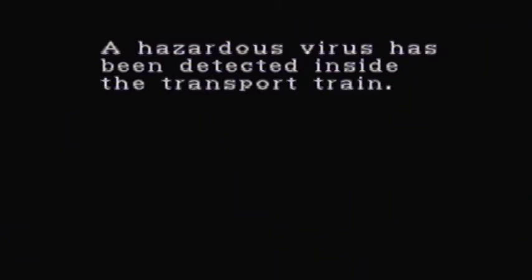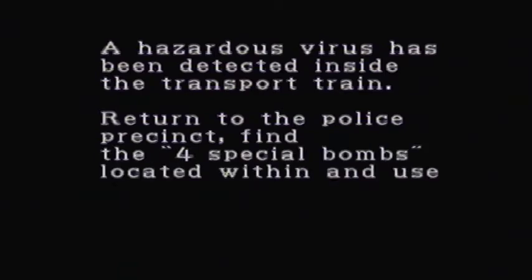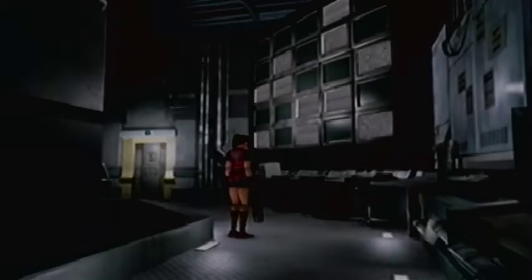A hazardous virus has been detected inside the transport train. Return to the police station. Find the four special bombs located within and use them to incinerate all traces of the virus. Well, what if they go out in the forest and hide — the bomb is not going to destroy the forest. Although unknown threats and terrorists will be encountered throughout your mission, the fate of mankind depends upon your immediate action. Good luck! Oh, it's Slenderman! Watch out kids!